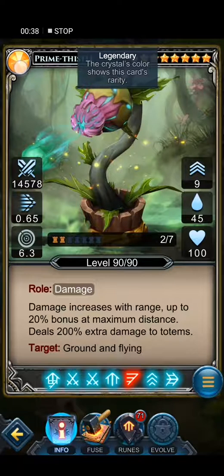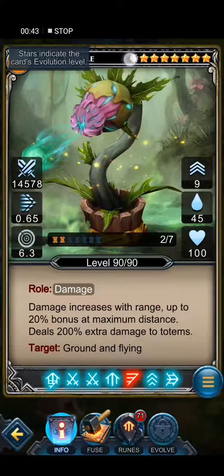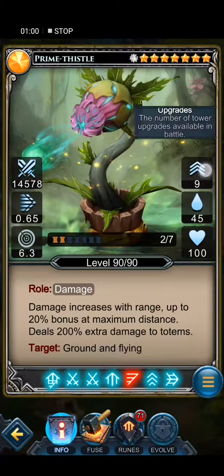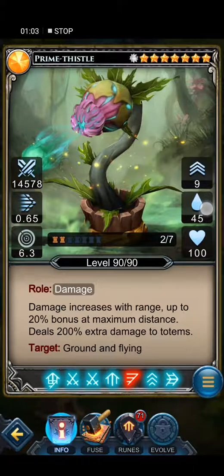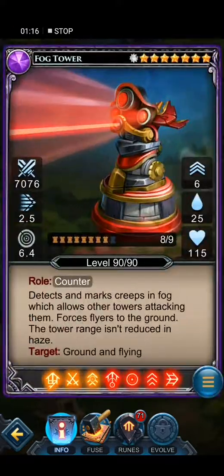Let's start with this tower. This tower is legendary — it's from the latest upgrade. You can see all latest upgrade towers have a snow-white star on the front, which makes them eight stars, pretty awesome. Good damage, low speed, good range, nine upgrades, 44-45 cost — a bit expensive — and 100 health. This is a damage roll: damage increases with range up to 20% points of max distance, still 200% extra damage to totems, ground and line.